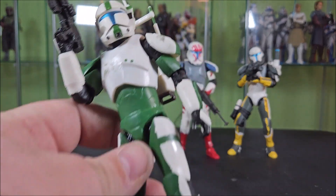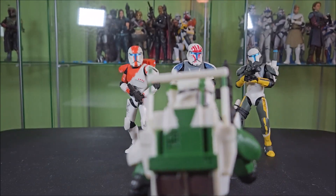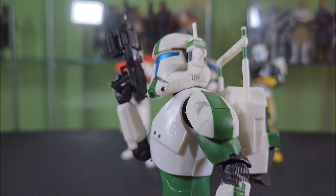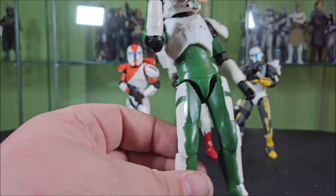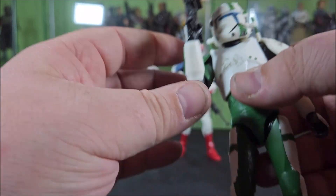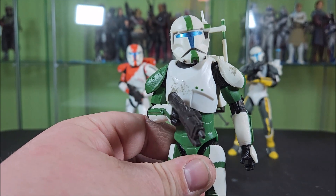Otherwise, he does come with a retool of the helmet, giving him his little antenna on the side. He was the first one to come with a variant of the backpack, having that kind of antenna rig on top — and all around, it turned out very good. He also came with the standard commando blaster, so we saw that return after it was used with Boss.